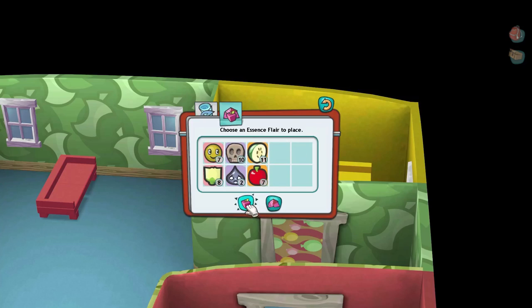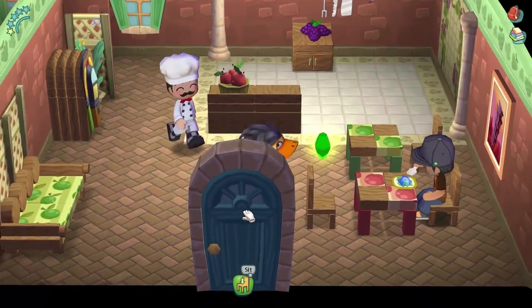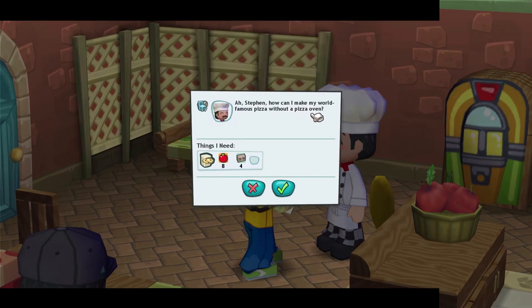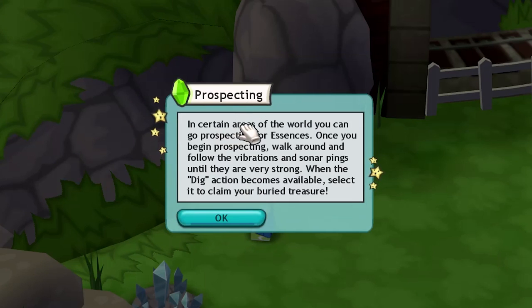What is Rick eating? Chef, can you make me food? 'Steven, how can I make my world-famous pizza without a pizza oven?' What Chef Gino needs is eight red apples and four stones. Where do stones come from? Prospecting! In certain areas of the world you can go prospecting for essences.